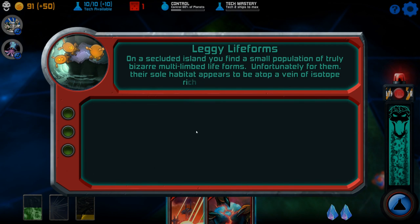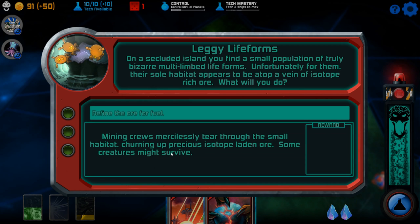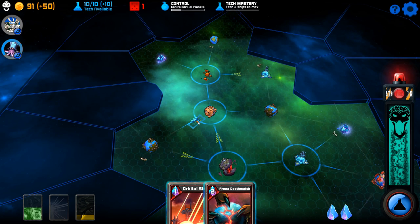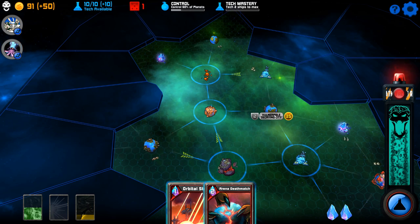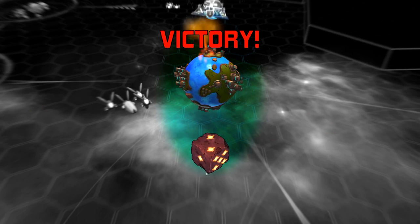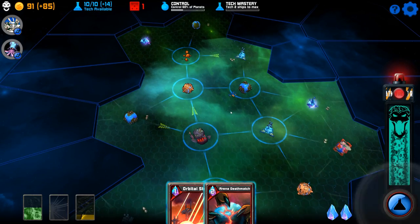On a secluded island, you find a small population of truly bizarre multi-limbed lifeforms. Unfortunately for them, their sole habitat appears to be atop a vein of isotope-rich ore. I will refine the ore for fuel — mining crews mercilessly tear through the small habitat, churning up precious isotope-laden ore. Some creatures might survive, but that is no matter to a space tyrant. And it means I get to move again. Vulnerable decaying city — let's do that. Invade! I'm just tearing through this map. Controls 60% of the planets.